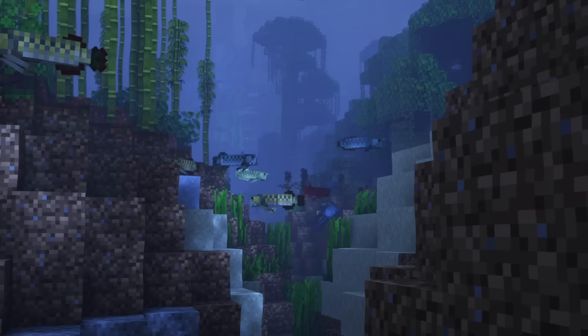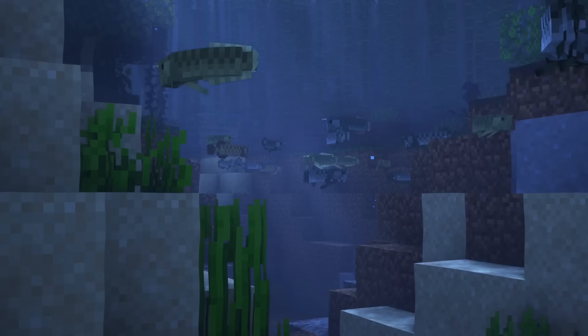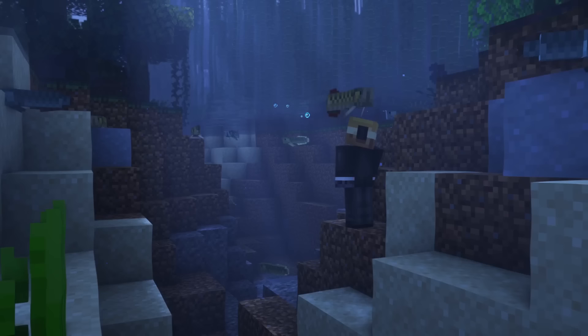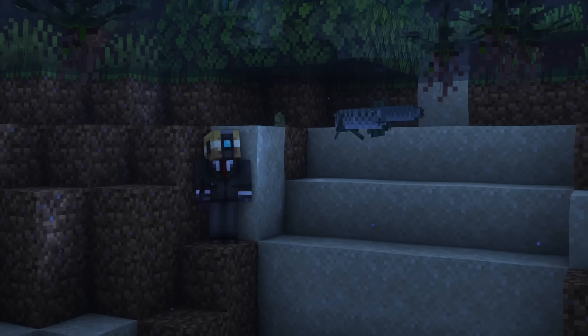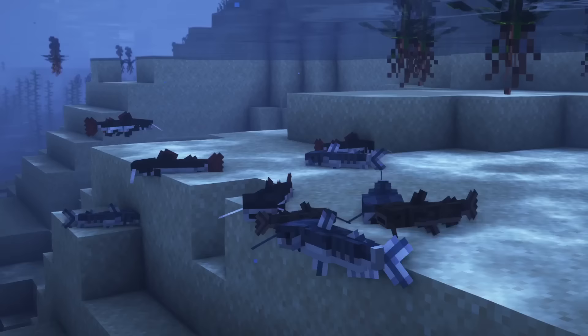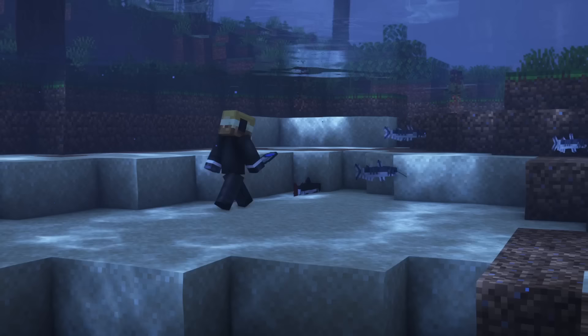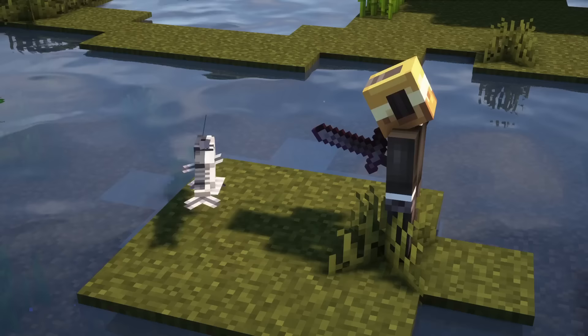Finally, there are many different fish included in the mod. Arowana can be found in four variants in water bodies in jungles and swamps. They sometimes jump out of the water, and you can use a bucket to catch and transport them. They drop tropical fish upon dying. Catfish can spawn in three variants in river, swamp, and jungle biomes. They can also be scooped up with a bucket and will drop raw cod upon dying.